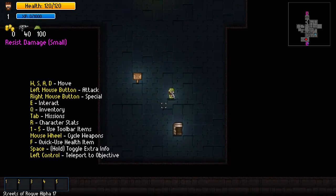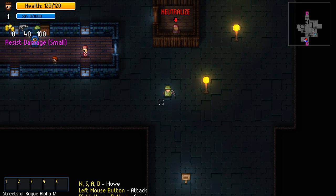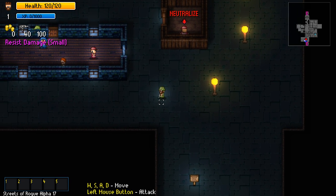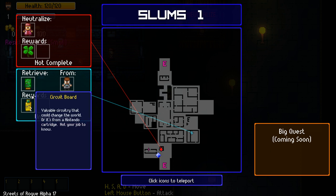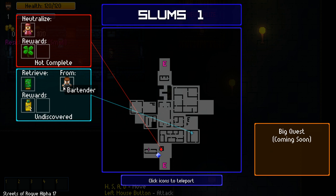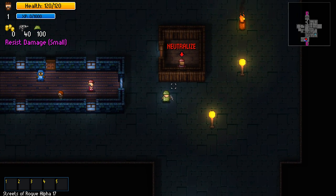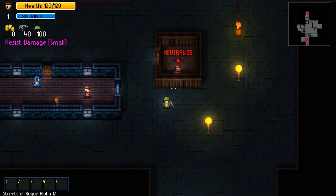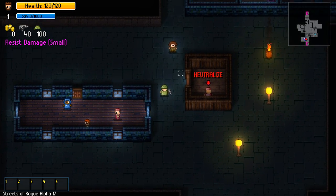This is my little guy and I'm in a quick play game. It generates this random part of the city and your goal is to do different things. For example, I need to neutralize a guy and I get this four-leaf clover as a reward. I also need to retrieve a circuit board hacking tool from this bartender guy, so I have multiple objectives.